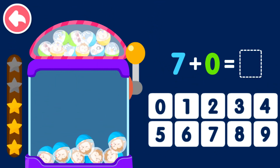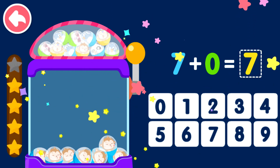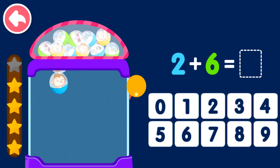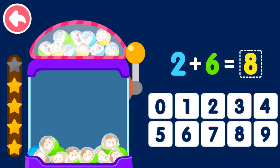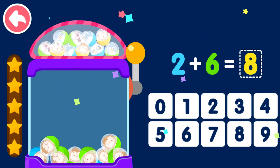Seven plus zero equals seven. Two plus six equals eight.